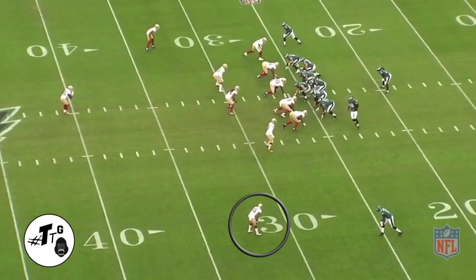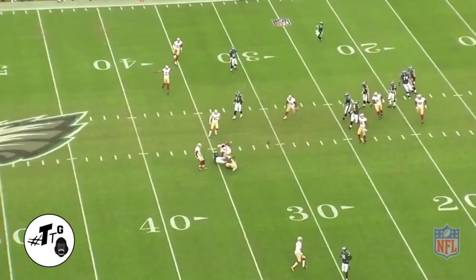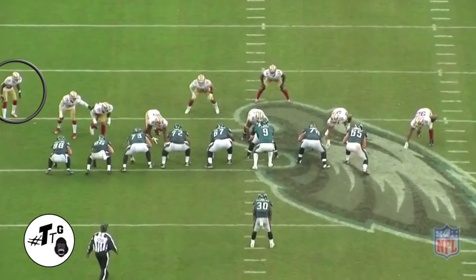Base 11, cover one, seven yards outside leverage to Jeffrey. DJ does a good job of getting his butt square at the snap of the ball, reading his hips, and planting downward at the upfield shoulder for the PBU.